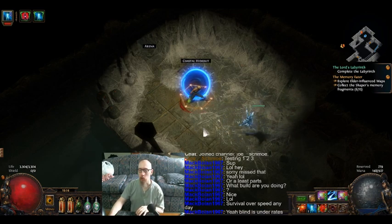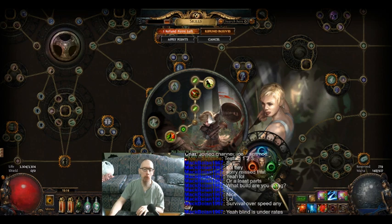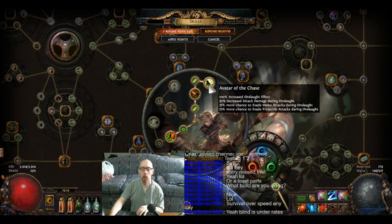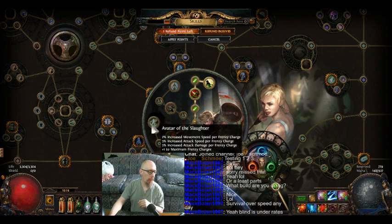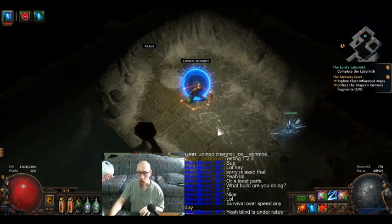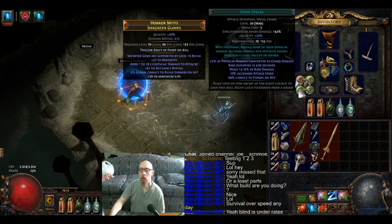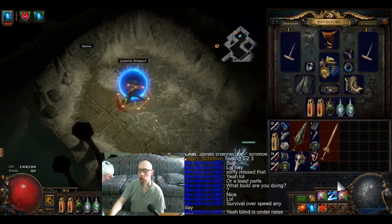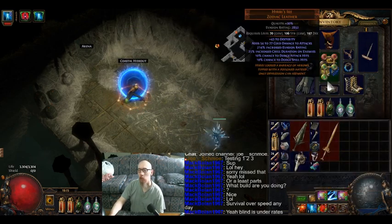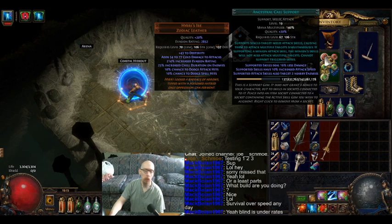Let me show you what I've got real quick. This is a Raider Ranger centered around Onslaught and Frenzy charges, and whenever I complete the Uber Labyrinth I'll be grabbing those as well. Her single target attack is Viper Strike with Faster Attacks, Biotoxins, and Multistrike. AoE is also Viper Strike with Faster Attacks, Vile Toxins, Melee Splash, and Ancestral Call.